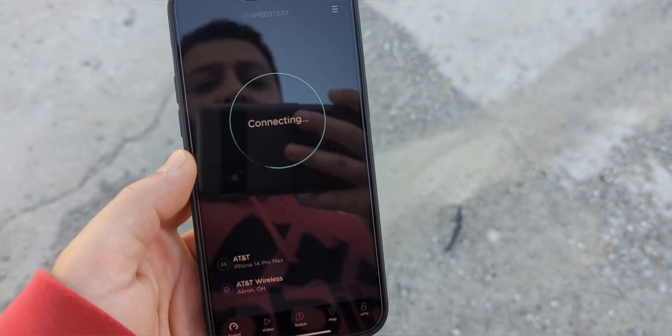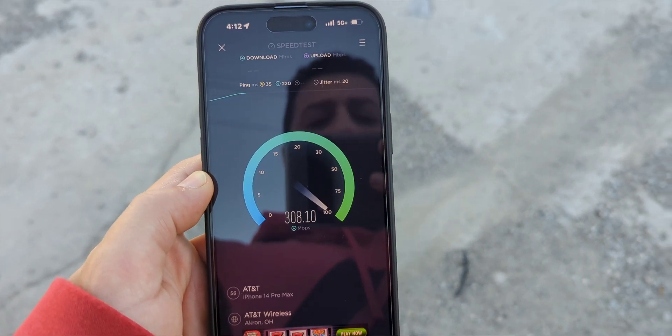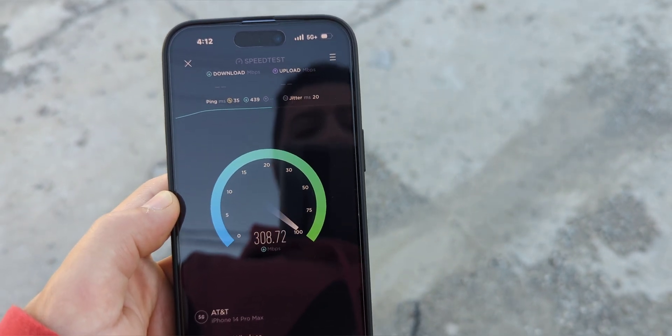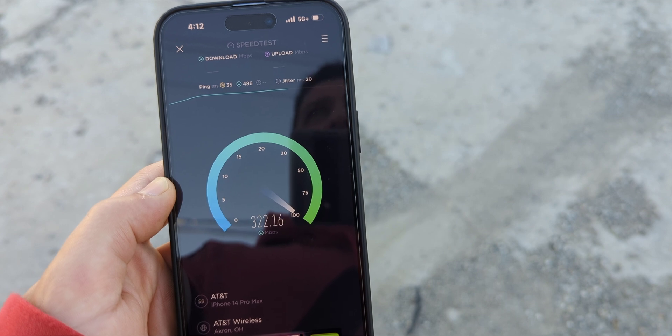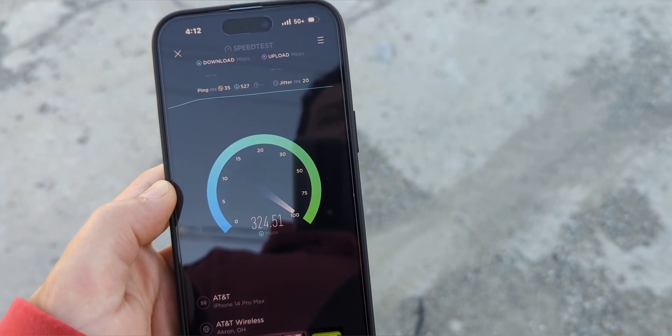I'll do a separate one for the millimeter wave as an update, but we are on AT&T — the blue Death Star access, the Business Elite access. We're testing it, seeing how it performs. We're not getting an aggregation of N77 with two frequencies; we're just getting a single carrier with a single frequency, so we're not getting the combination.